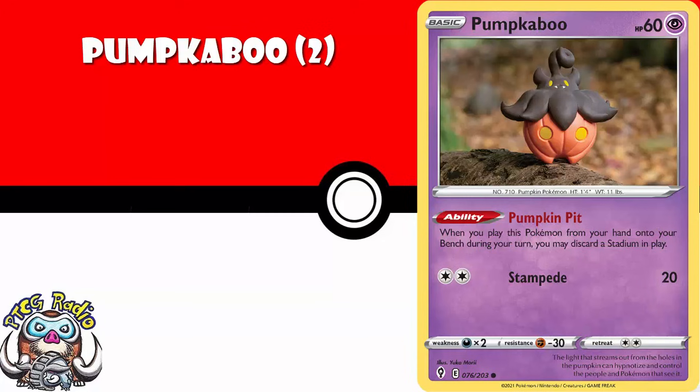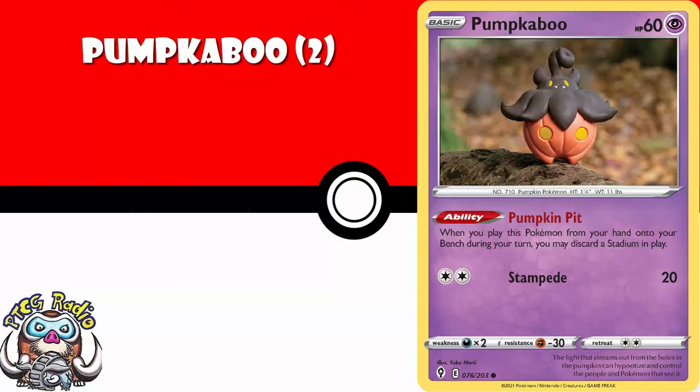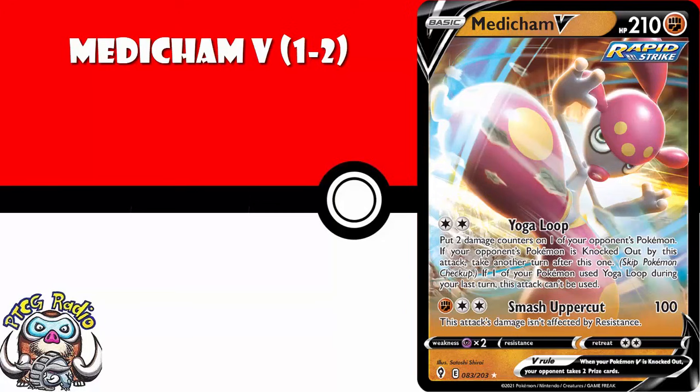I think you need a couple copies of Pumpkaboo, because it's got an ability which will discard a Stadium from play — it's pretty much the best option we've got for getting rid of Stadiums post-rotation. You need one or two copies of Medicham V. There are a bunch of Pokémon Vs on this list, far more than usual. But for two energy, you get to place two damage counters, and if you take a KO, you get another turn, as long as you didn't do this last turn. Any deck playing colorless energy that can power up Medicham should seriously consider putting one copy in, because using it to take a KO and then take an extra turn is going to swing games.